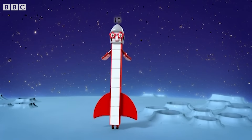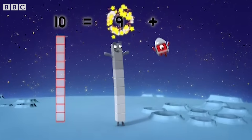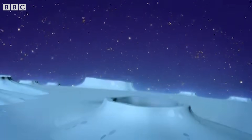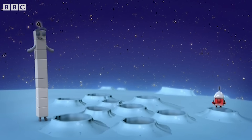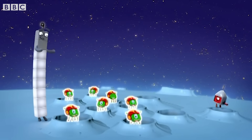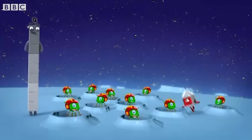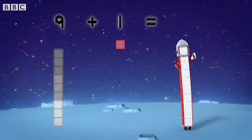Number ten up on the moon and my friends will be here soon. Ten equals nine plus one. One small step for a number. One giant hop for number kind. We're on the moon. Nine and one. That was easy. This is fun. One, two, three, four, five, six, seven, eight, nine. Nine aliens. And one more is ten. Nine plus one equals ten.